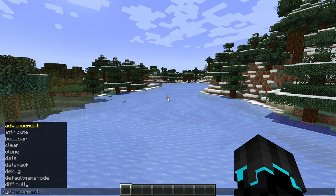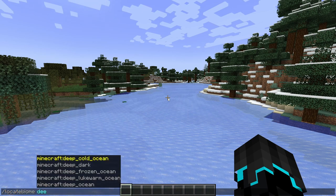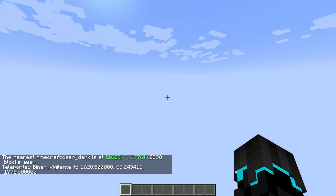The very first thing I want to check out is the deep dark, which is actually a biome. So if we say slash locate biome, and then deep dark, we can locate a deep dark which is 2,398 blocks away. So let's teleport to that area.